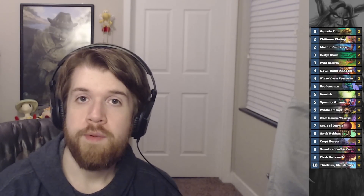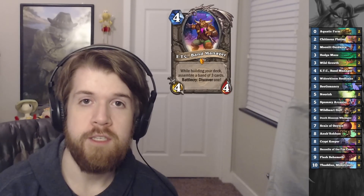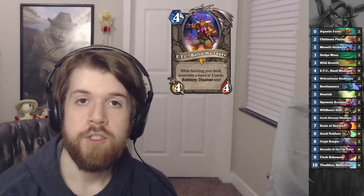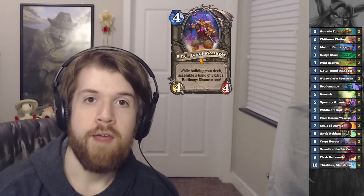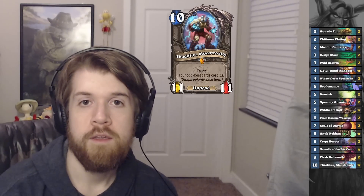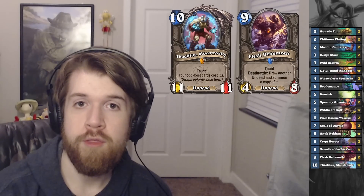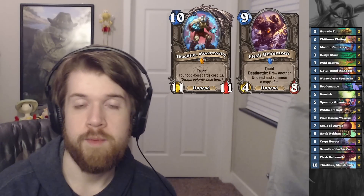Today I'm going to be playing a ramp druid that uses the deck-cheating powers of ETC Band Manager. The main things we're going to be ramping into are some big undead minions. We've got Thaddeus, the 10-mana legendary that makes our cards cost less mana, and we've got Flesh Behemoth, a 9-cost minion whose deathrattle draws an undead from the deck and summons a copy of it.